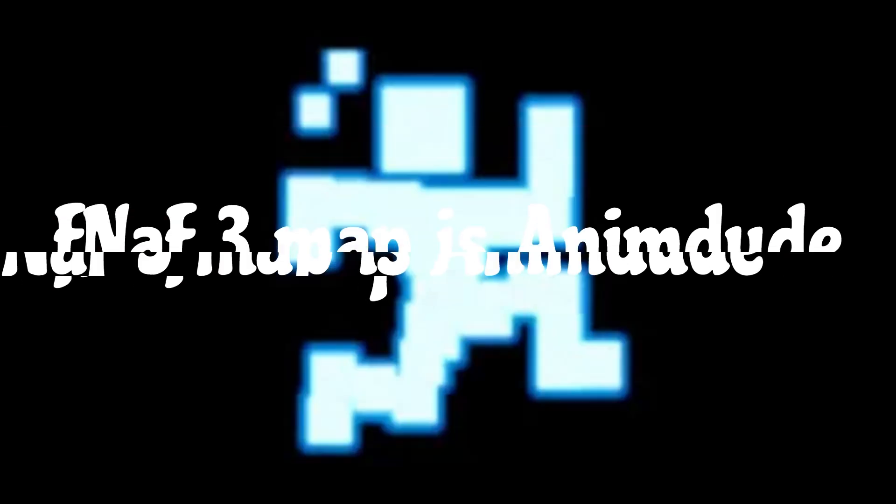FNAF 3 map is AnimDude. Scott's avatar known as AnimDude is the map of FNAF 3, but flipped upside down. This is a pretty clever easter egg from him.